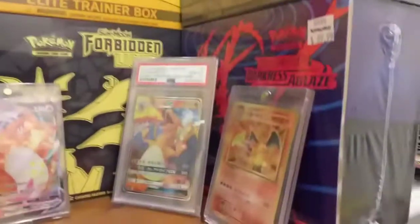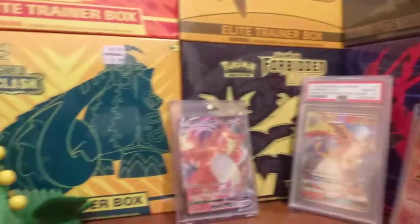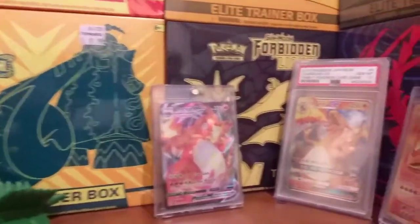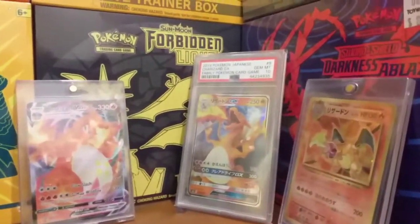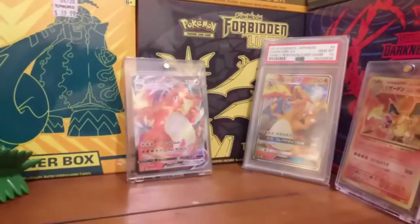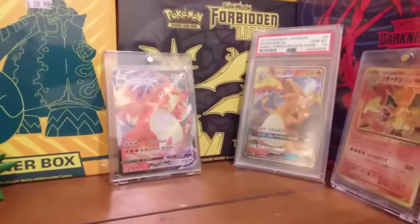I've got Vivid Voltage, Guardians, Crimson Invasion, Darkness, Forbidden Light, and Rebel Clash. Just a few of the better cards: a CP6 First Edition Charizard, a PS18 Charizard, and the Charizard I always seem to pull — I've pulled three of them — including the Rainbow.